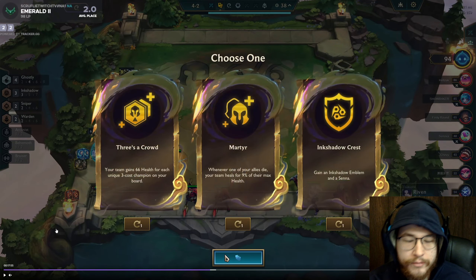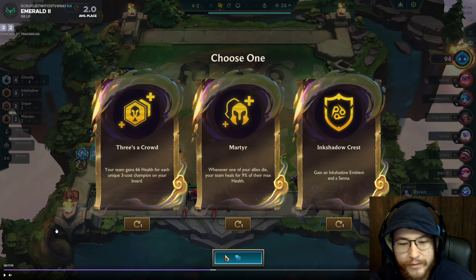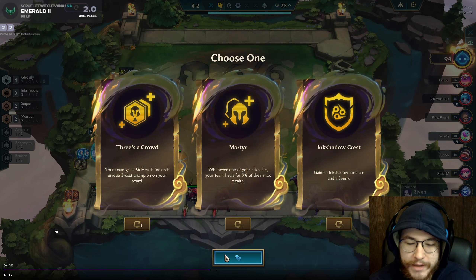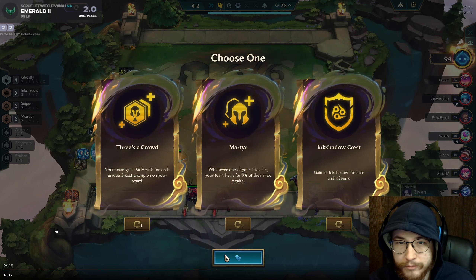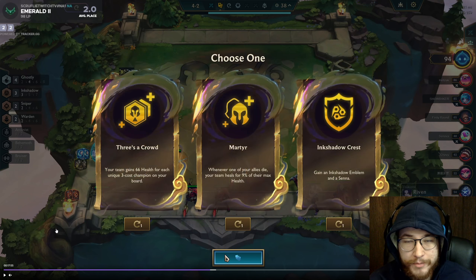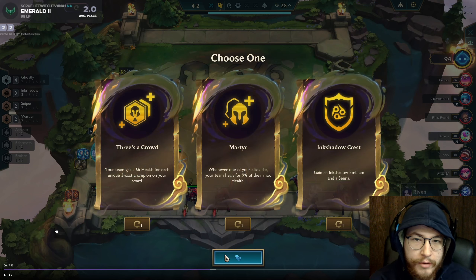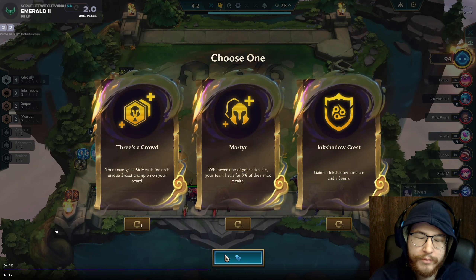For augment three: Three's a Crowd — we're rolling for two-costs so that's never going to happen. Martyr — when one of your allies dies your team heals for 9% of max HP. The issue is Alowee isn't dying — you'd be very surprised if Alowee is dead before your backline. So Martyr isn't too good for us. We're probably going to refresh. Ink Shadow Crest is very good — I get a Senna for free, I already have Niko on bench so that's two Sennas, and I can work towards five Ink Shadow.